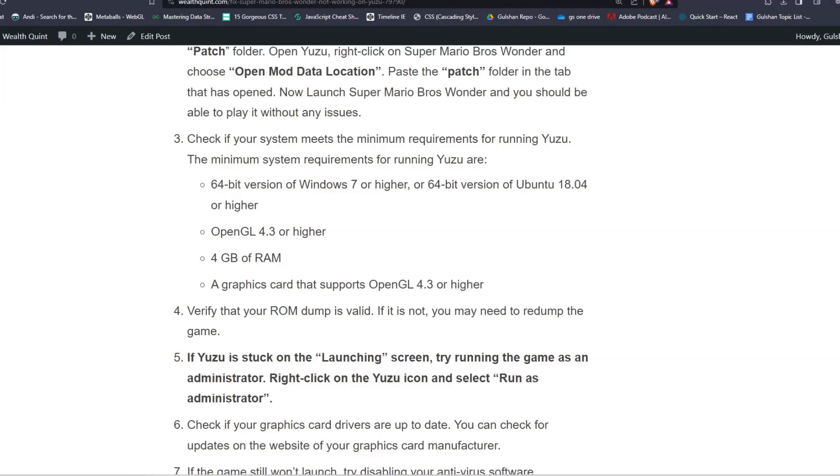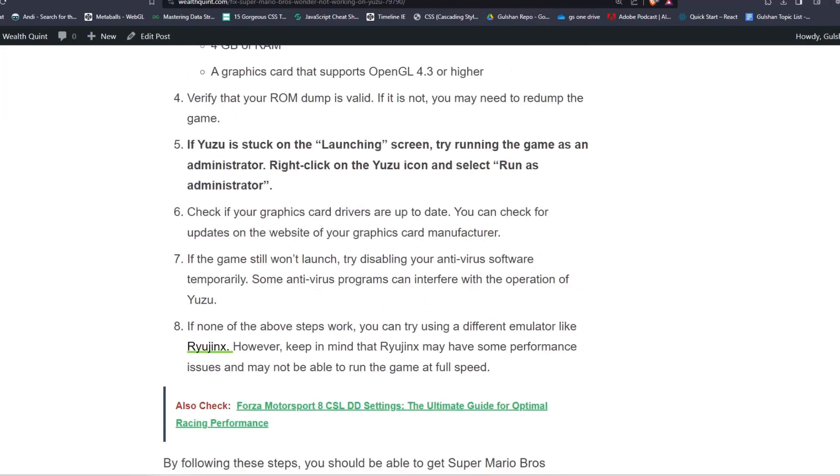Verify that your ROM dump is valid. If it is not, you may need to redump the game. If Yuzu is stuck on the launching screen, try running the game as an administrator — right-click on the Yuzu icon and select 'Run as Administrator.'